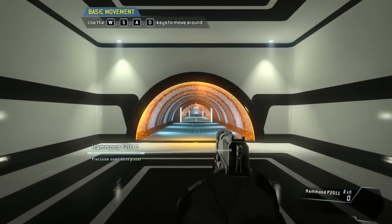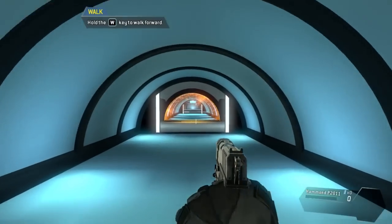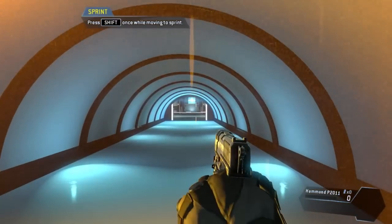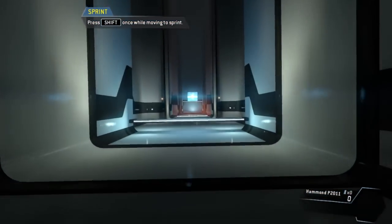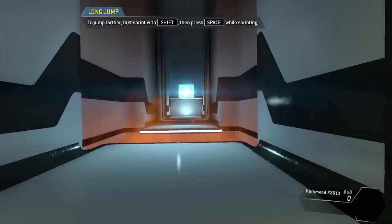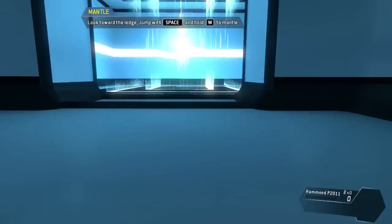You are free to move around the simulation. Please walk through the tunnel in front of you. Sprint through the tunnel. Jump over the obstacle. For greater distance, jump while sprinting. Jump toward the edge of a surface to pull yourself up.